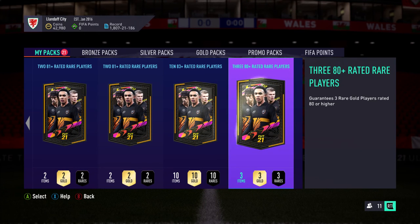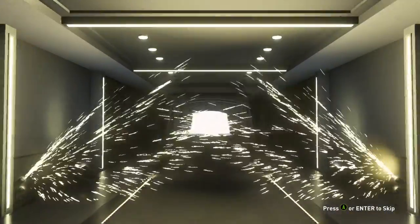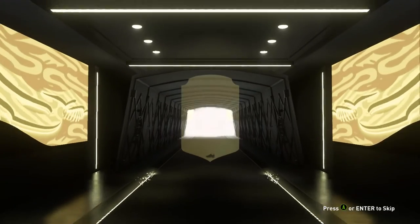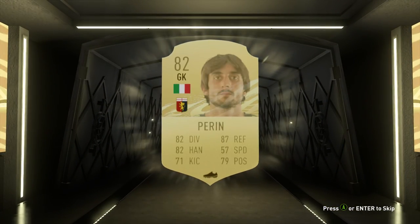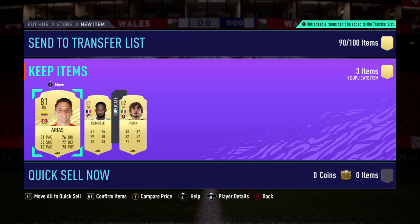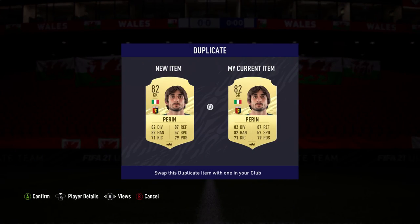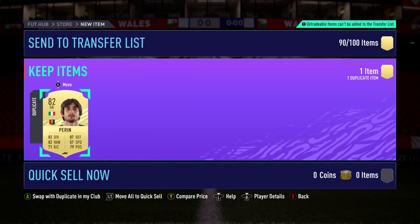I've got a three-80-plus rare players pack — I'm saving the others until later but I'll open this one now. It's not going to be great. There you go — Parant, one of the more common 82-rated cards. Nothing massive. He'll be useful for fodder. Is he tradeable? He's not tradeable, so discard him.